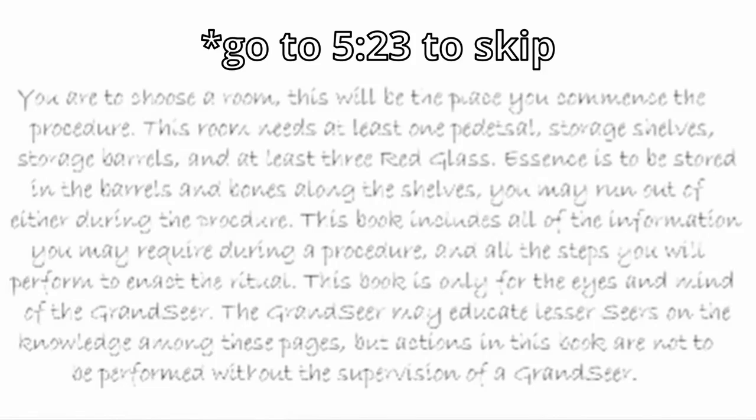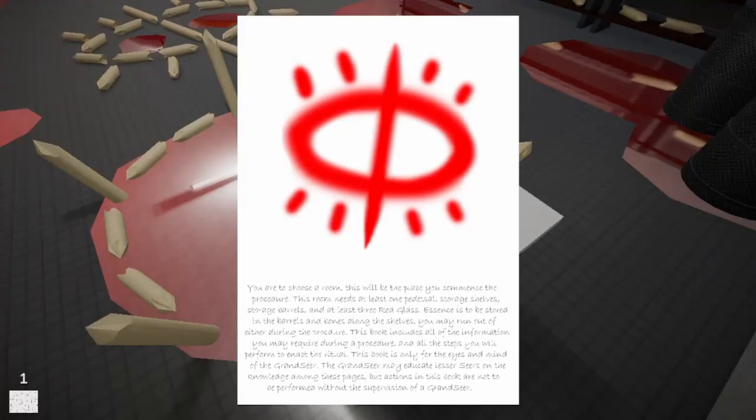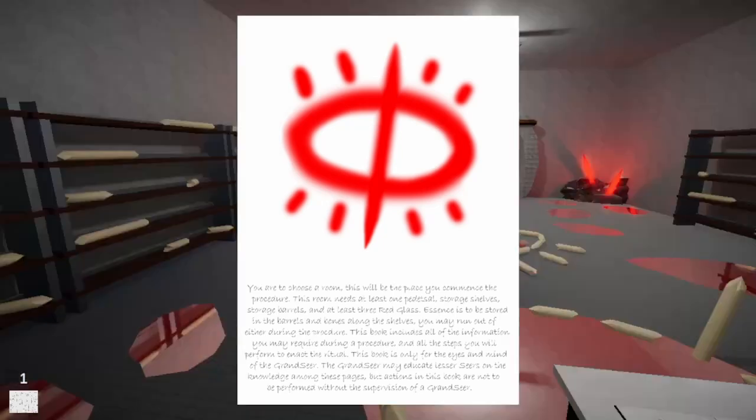You are to choose a room. This will be the place you commence the procedure. This room needs at least one pedestal, storage shelves, storage barrels, and at least three red glass. Is this something I should take note of? I'm gonna take a little snap of this so I have it for later. Essence is to be stored in the barrels and bones along the shelves. You may run out of either during the procedure. This book includes all the information you may require during a procedure and all the steps you will perform to enact the ritual. This book is only for the eyes and mind of the Grand Seer.